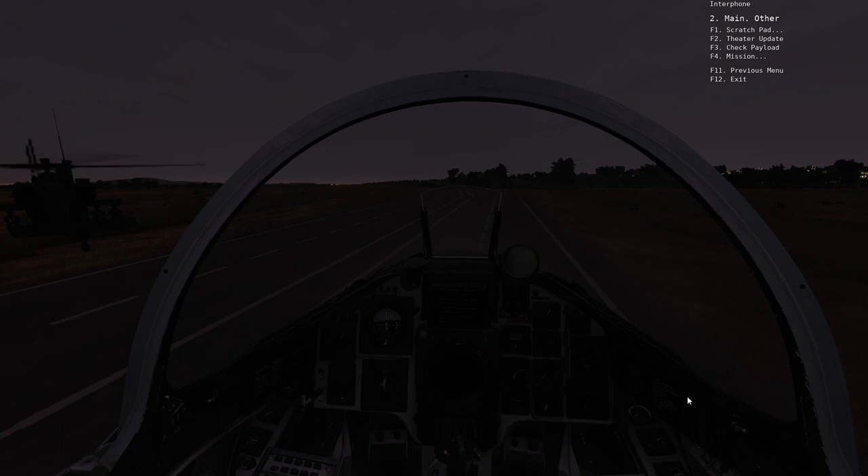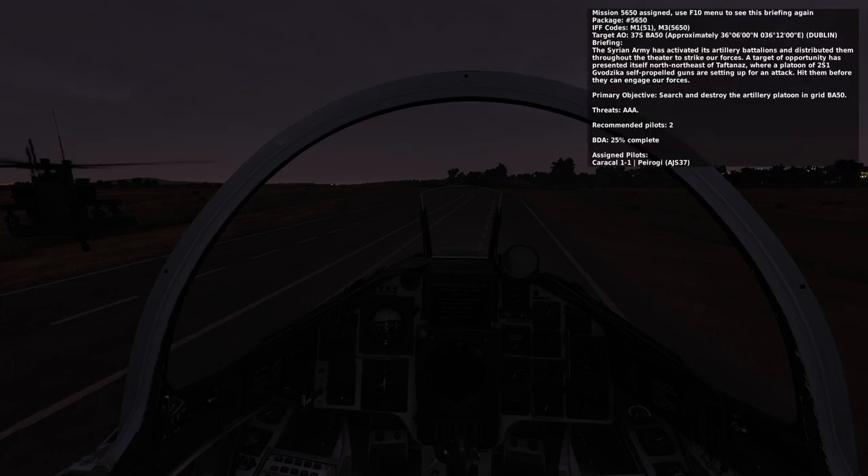We're going to focus on the mission options and hit F4. Here we have pop-ups for request type, request list, join scratchpad, and join by code. We're just going to focus on request type and request list. Request type will pull up available missions for your airframe, and from here you can just pick a mission — it'll pull one from the pool and give it to you. Here's our briefing and our mission code, 5650, which is what you give to other players so they can join your mission.